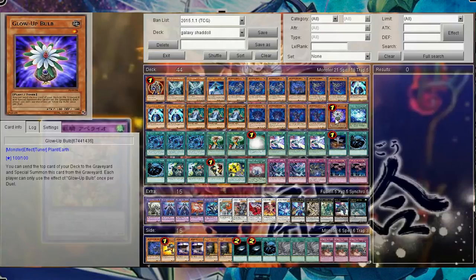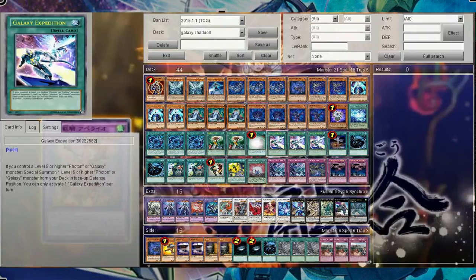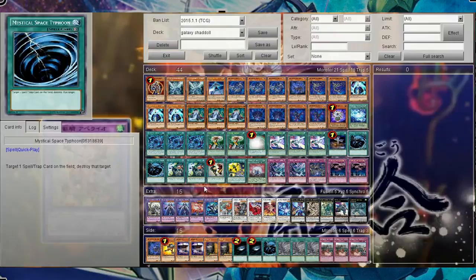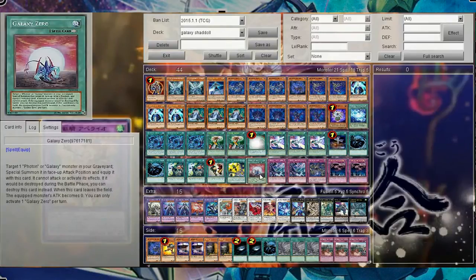Let's get on to our spells now. We have 18 of them, starting off with Photon Sanctuary, 3 Shadoll Fusion, 2 Hidden Armory, 1 Soul Charge, 3 Galaxy Expedition, 1 Foolish Burial, 2 MST, 2 El Shadoll Fusion, 1 Snatch Steal, 1 Nephi Shadoll Fusion, and 1 Galaxy Zero.